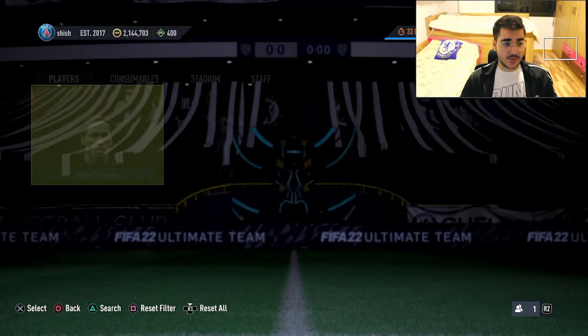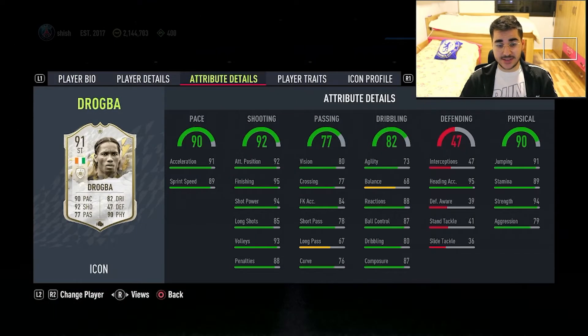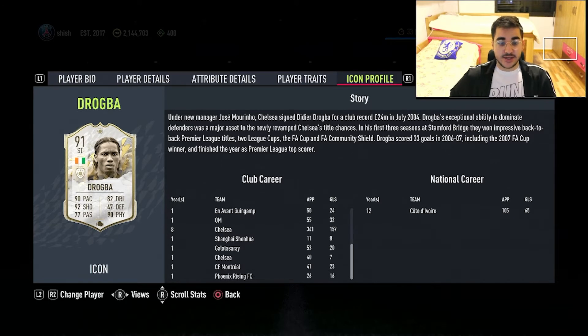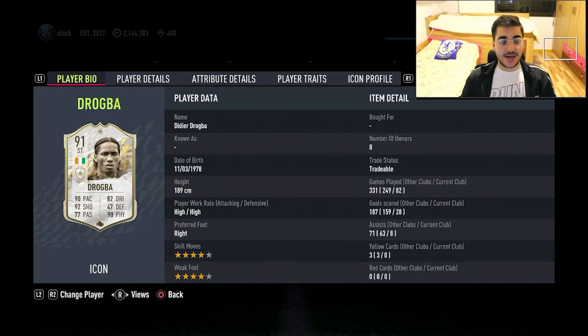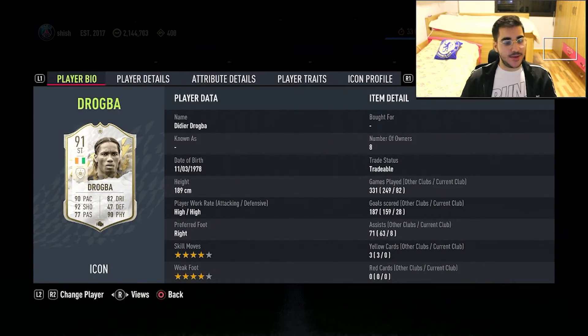The good side of this card is the physical part: 94 stamina, 79 aggression, 91 jumping for a really tall guy, and 95 heading accuracy. He played nine years at Chelsea and that's where his prime time really came.